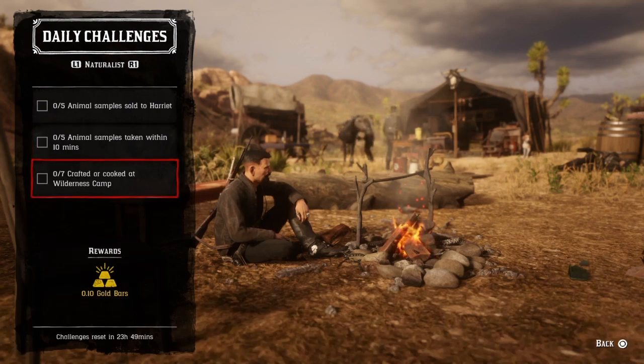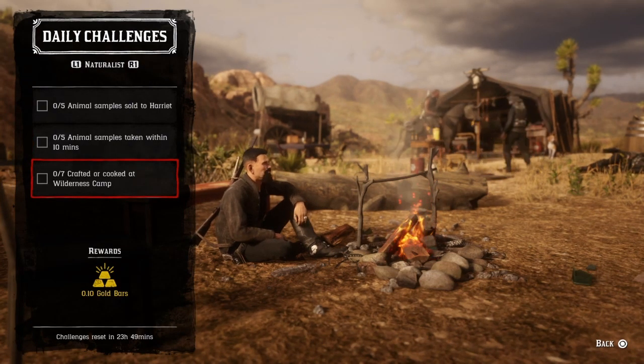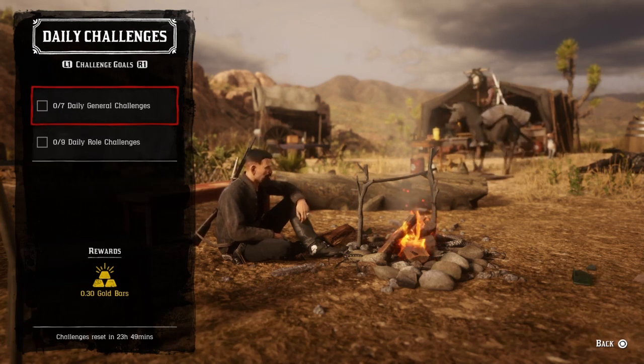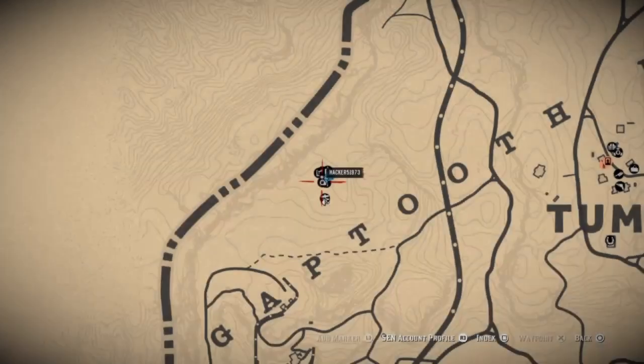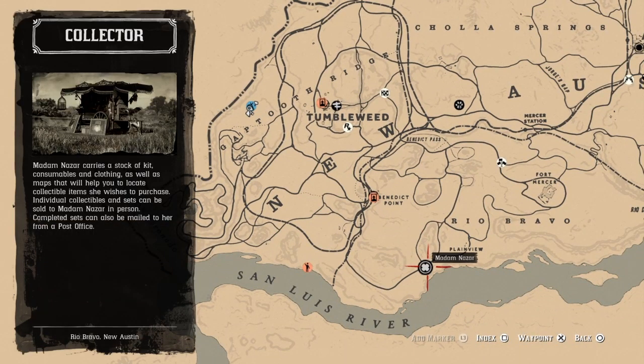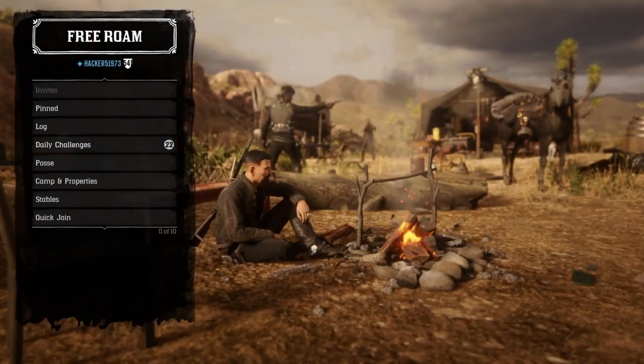For seven items crafted or cooked at a wilderness camp, get the wilderness camp from Harriet, go ahead and craft or cook seven items and that challenge will be completed. That's it — Madam Nazar will be located over here in Plain View and the nearest fast travel is going to be Tumbleweed, unless you bring your camp down here. Good luck on your dailies!